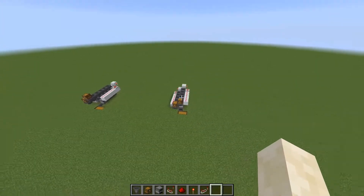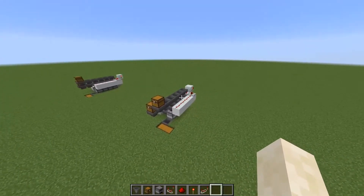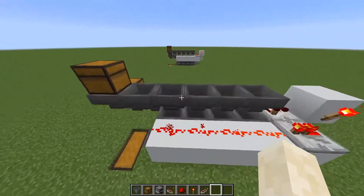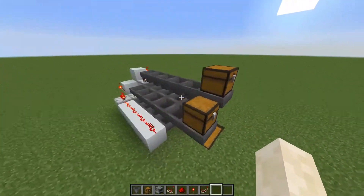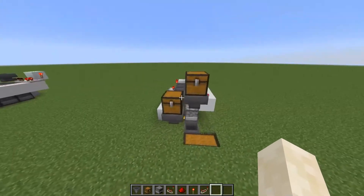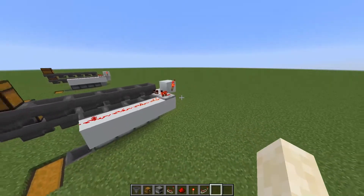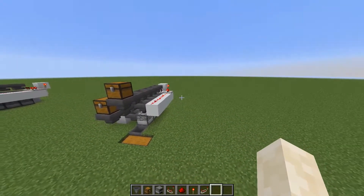But if you're just starting out with your world and you can't afford this setup — because let's face it, there's a lot of hoppers in this one. There's at least 20 of them, and 20 hoppers requires like 5 iron and 1 chest each. So that's a lot of iron and chests.